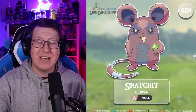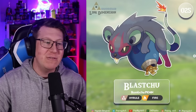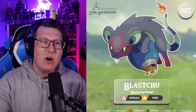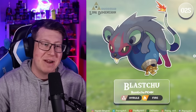Snatchit is a rat Pokemon that is actually a thief - it's got a rupee it's holding. It is a normal type with a cool design, looks kind of evil with a big tooth. It evolves into Blast Chew, obviously based on a Bomb Chew - it's got a massive bomb it's holding, and the end of a wick on fire at the end of its tail. That is a normal and fire type now.